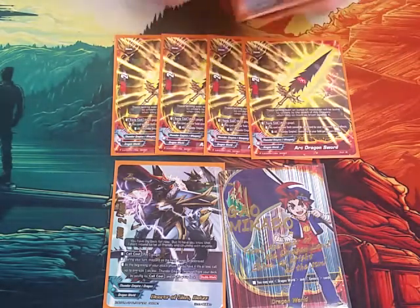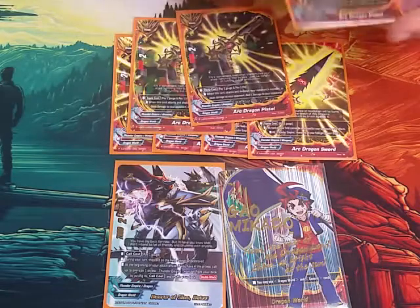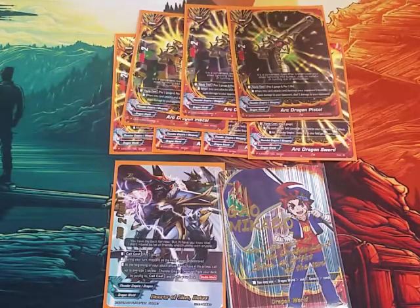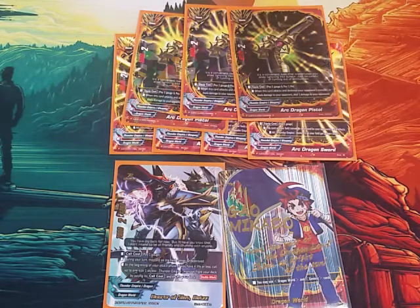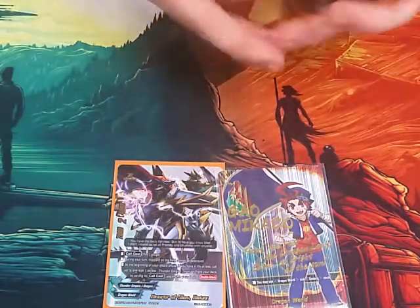We swapped out our dual sparks for Arc Dragon Pistol. This is a 5-2. Equip cost: pay 1 gauge, pay 1 life — the exact same cost as the dual spark. When it attacks and destroys an opponent's monster or deals damage to your opponent, deal 1 damage to your opponent automatically. As long as the attack hits, you're going to deal at least 1 point of damage. It helps out a lot more overall — it's a good card.